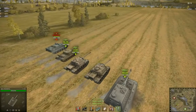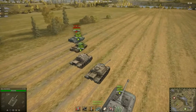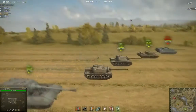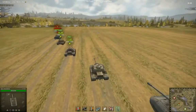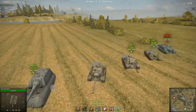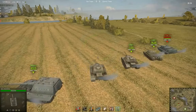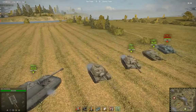Here you can see the acceleration and speed of each tank. The Foch 155 is out in front, and the Object 268 is the next speediest, followed by the T110E4, with the E3 and German tank destroyer following behind. The Foch and the E4 have the best reversing speed. The Object and E3 reverse somewhat slower, and the Jagdpanther is the slowest.